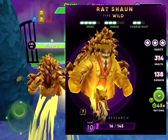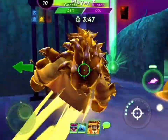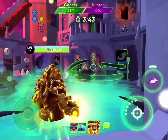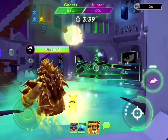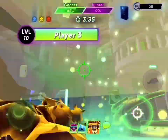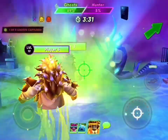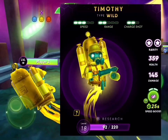Ratshawn: speed 4, range 3, charge shot 2. What's all over his hair? Rats — lots of rats. He runs really fast and shoots very fast too. You can see those rats like little ones running around.